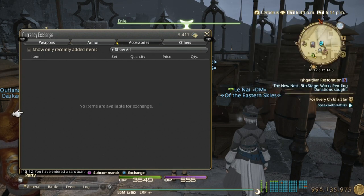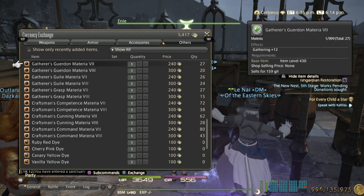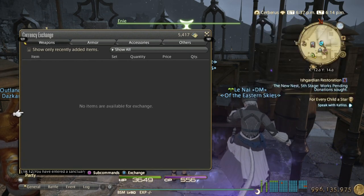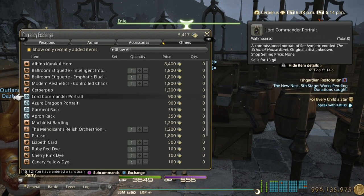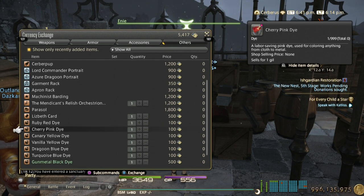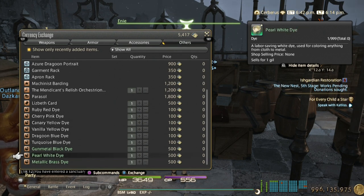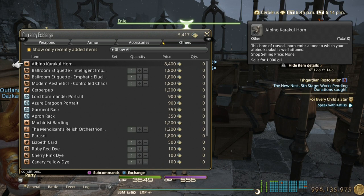Number three best way to make gil would be farming Ishgardian scripts — sky builder scripts — and selling the dice and mounts. The albino caracal mount, and the new dice they added. Sell those — check whichever sells for more and do the math yourself.